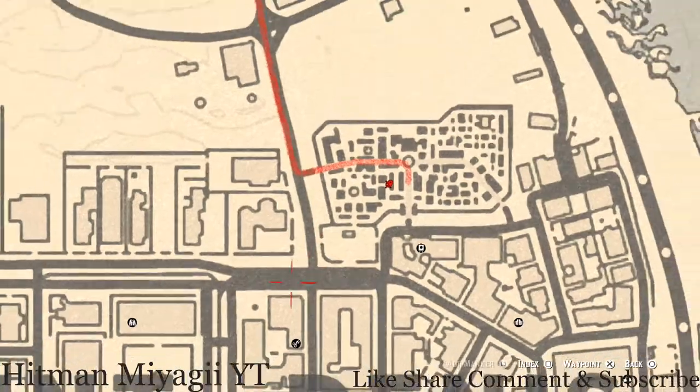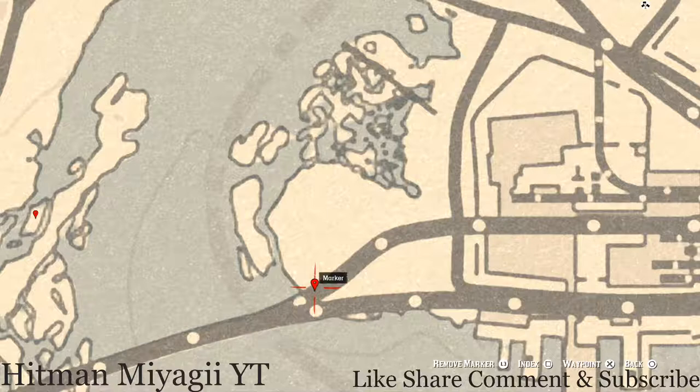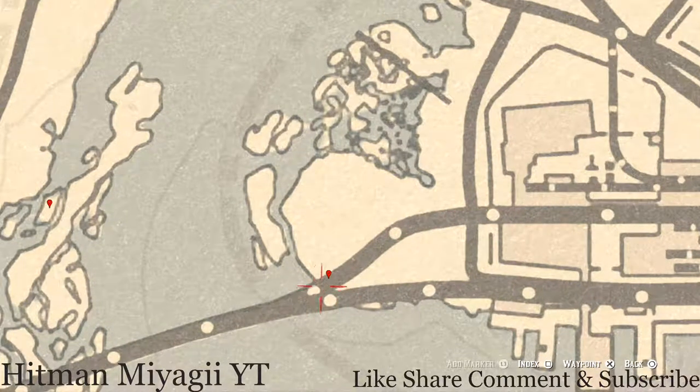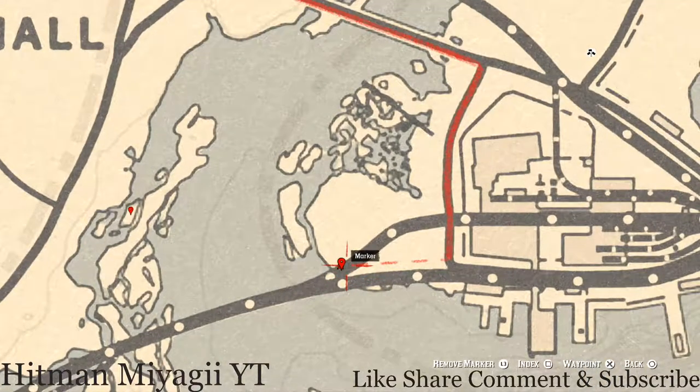Let's go down to our next marker which is an antique alcohol bottle right here on the train track. This second little route is kind of closed off because it has a whole bunch of train carts. Jump on top of the first train cart, jump inside of the second train cart, and look in one of the corners — you guys will see an antique alcohol bottle which is a London Dry Gin bottle. After you get that, jump out, jump on the first one, and jump down.